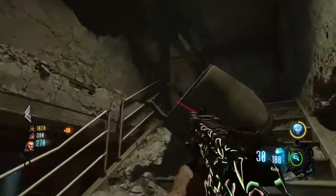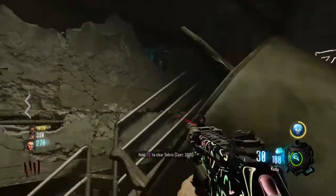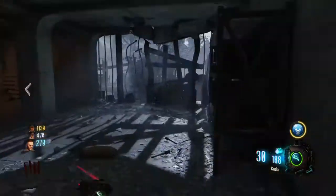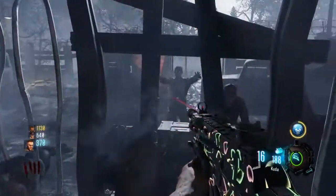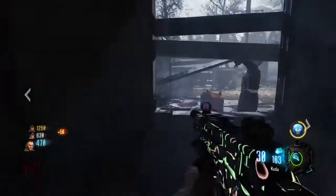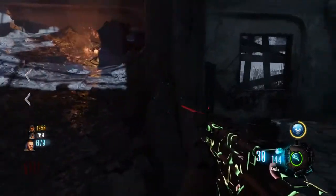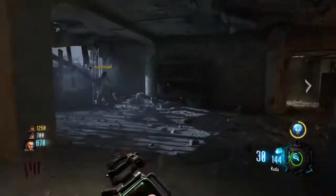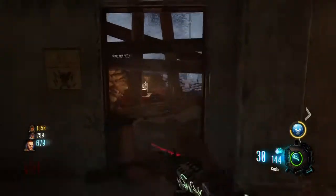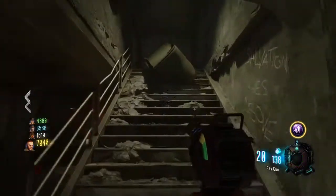As you can see, the Wonder Fizz is right there, so you can get your Juggernaut, Double Tap, or any of those perks from there — that's kind of nice. There is no Pack-a-Punch, so if you're wondering about that, you'll need to use Wall Power or any of those things to get pack-a-punched weapons. The only things completely new are the gumballs and the Wonder Fizz.